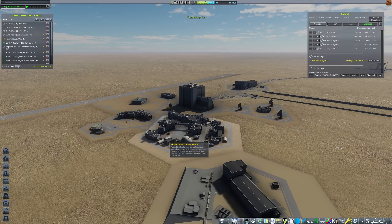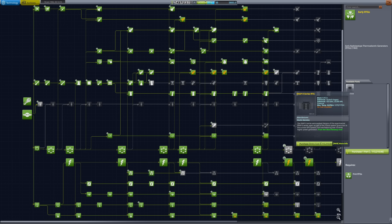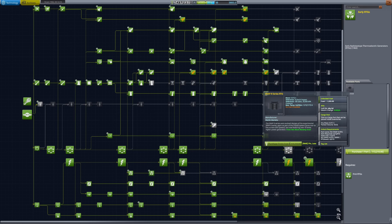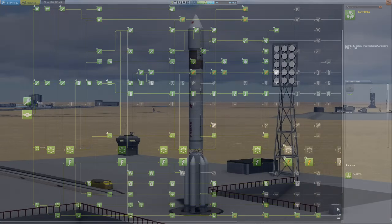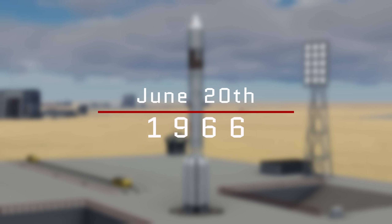Hello Penguinauts, I'm the Beardy Penguin and welcome back to For All Kerbal Kind. Kicking off today's episode by unlocking early RTGs, which gives us access to the Snap 9 series RTG, which will be very important later on in the episode.